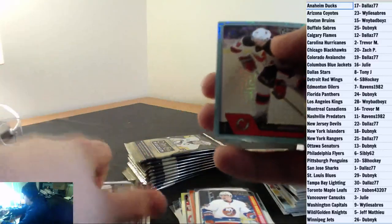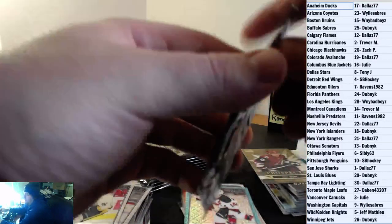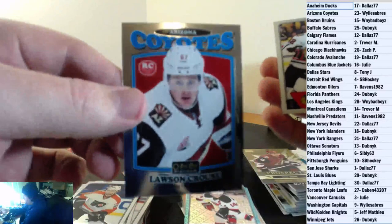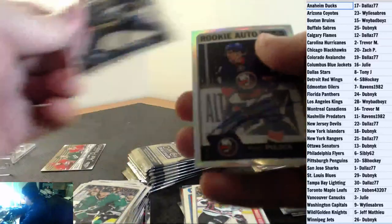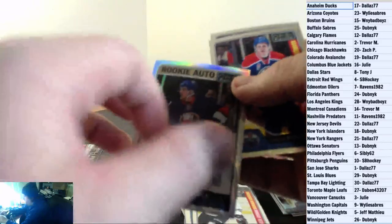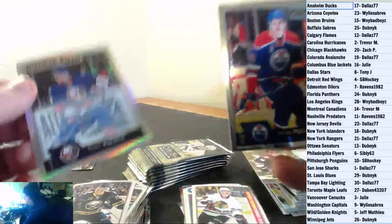We've got a Trax Adam Henrique for the New Jersey Devils. Lawson Kraus Retro Rookie for the Arizona Coyotes. And a Gustav Forsling Marquee Rookie for the Chicago Blackhawks. Ryan Pulak for the New York Islanders, Rainbow Rookie Auto. Too bad it wasn't Barzell for you, Dubnik. And a Jesse Pooley-Arvey Marquee Rookie for the Oilers.